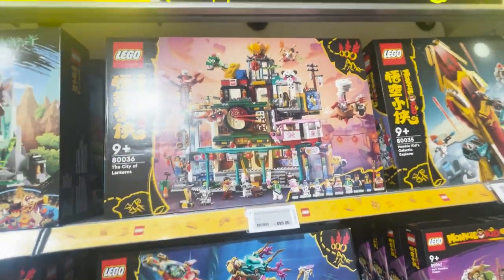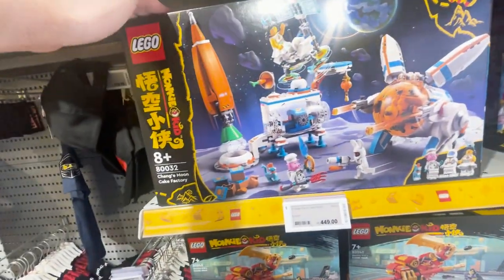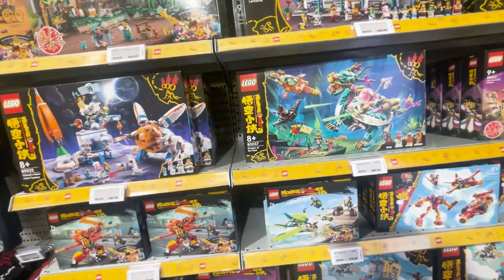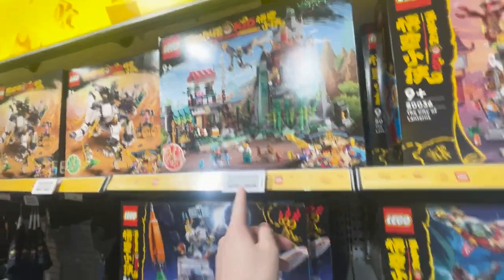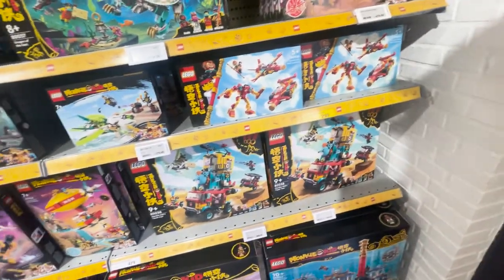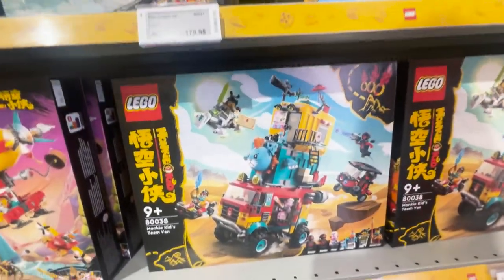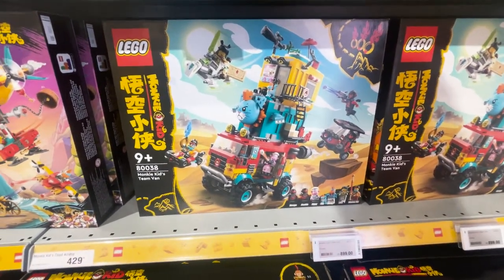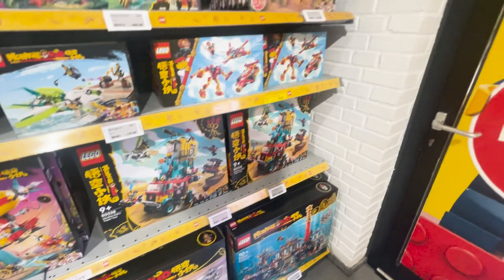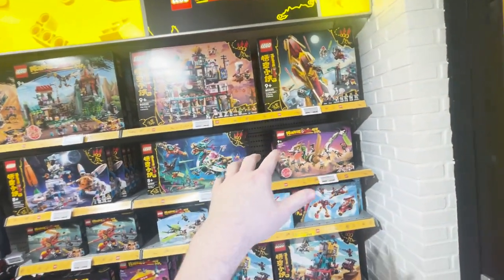That would pair great with the Ninjago City Gardens. I love the Monkey Kid sets — look at them. There are a couple that I feel are really good — even four — but then you just get the same mechs continuously. It's sort of like a combination of Dreams and Ninjago. Monkey Kid limped so Dreams could run.